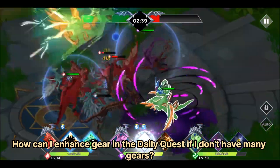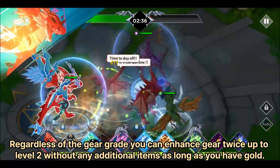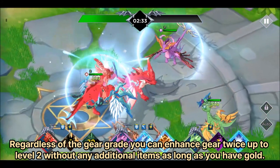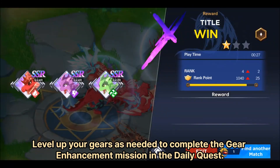How can I enhance gear in the daily quest if I don't have many gears? Regardless of the gear grade, you can enhance gear twice up to level 2 without any additional items, as long as you have gold. Level up your gears as needed to complete the gear enhancement mission in the daily quest.